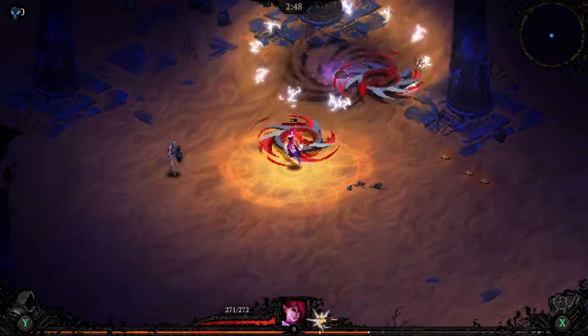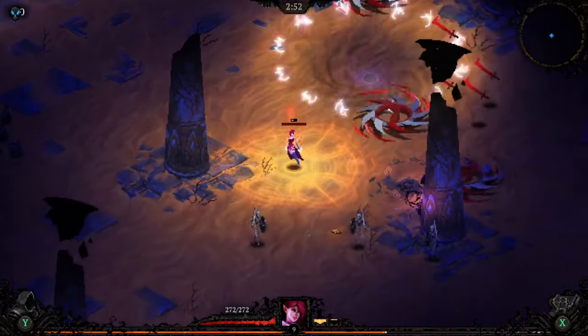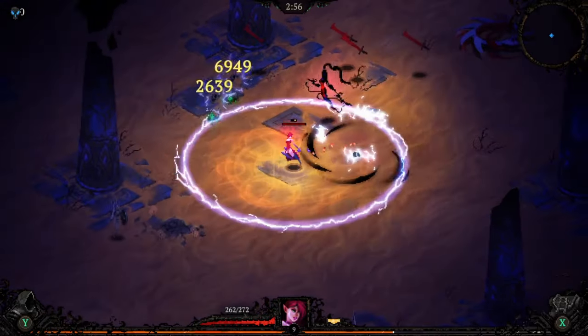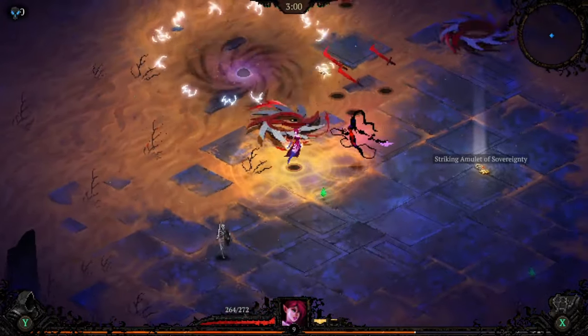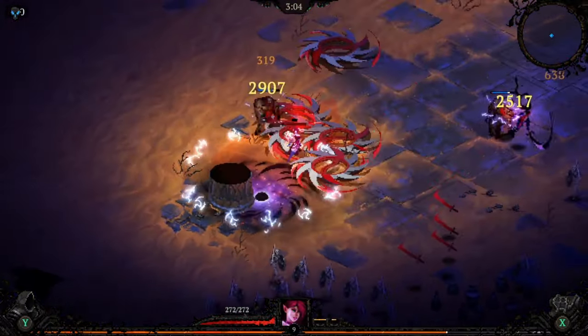We're going to try and boost that DPS on it as much as we can, and we're going to want to take Haul to make it as big as possible. That's our goal here, as well as as many damage upgrades as we can. The more we upgrade our Dash Boon, our Dash Blessing, the more Dash damage we get for our Lightning Ring as well.